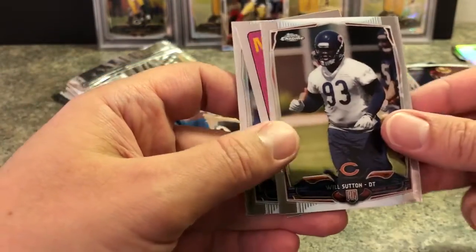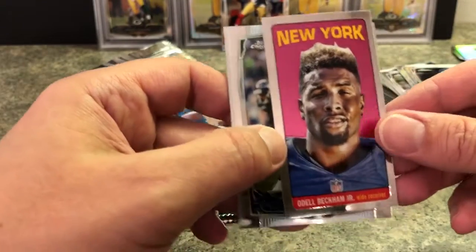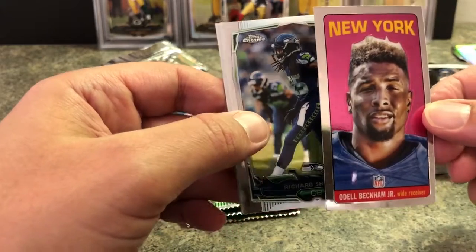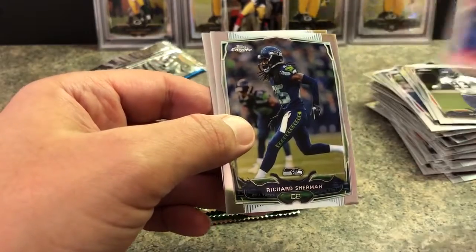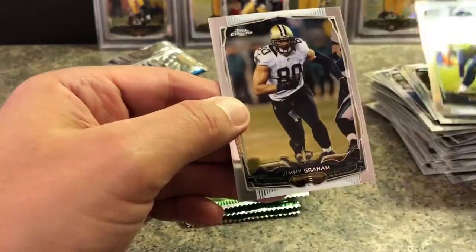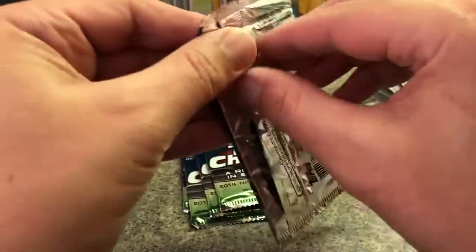Will Sutton. Oh there's also these other inserts — these throwbacks, it was the year Namath was a rookie, like '69. ODB — it's kind of cool, rookie card. I forgot ODB's in this. Richard Sherman — he's a rookie in this — and Jimmy Graham with the Saints. Jimmy Graham with the Packers is not Jimmy Graham with the Saints, that's for sure.